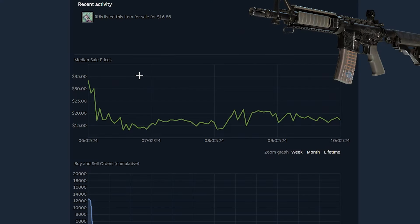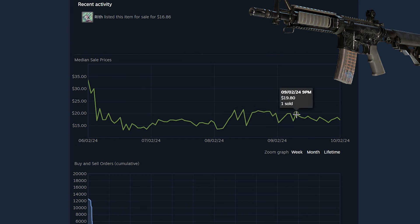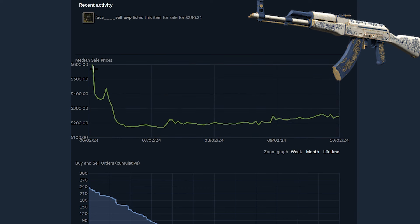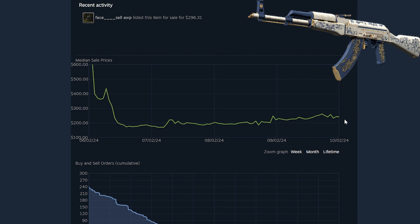If we take a look at the price trend of the Minimum Wear M4 Etchlord, the price trend of a new skin usually goes very high, then relatively low, and then it moves back up again. If you bought at around $13.50 and sold at around $19, you would have made a profit. Here's the AK Inheritance Field Tested - this one started out at a crazy price, then very quickly dropped to around $170, and now they're selling for over $250. So you could have made some profit. There's no guarantee this is going to repeat - it really is risky, but there is some money to be made.